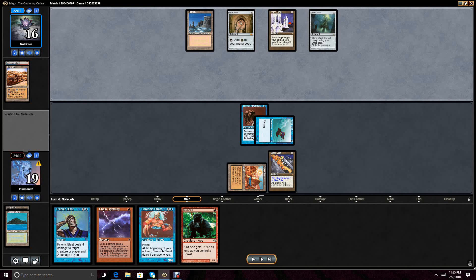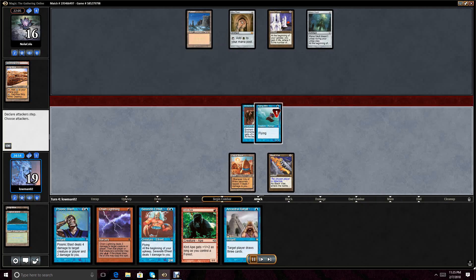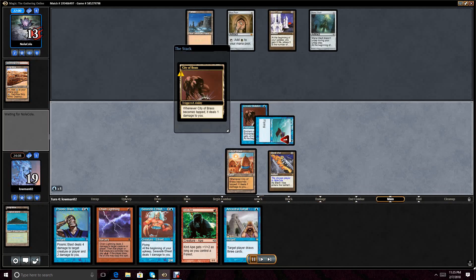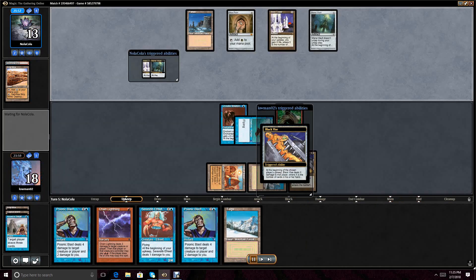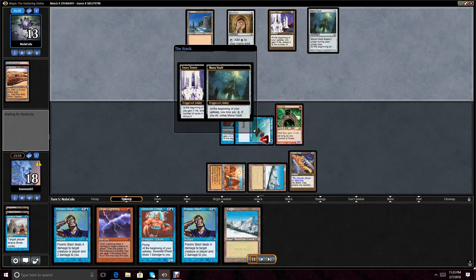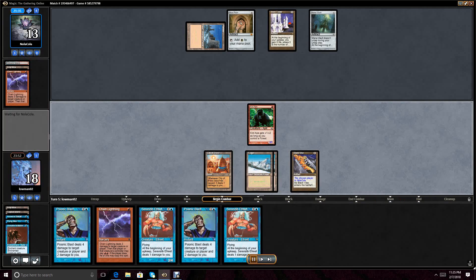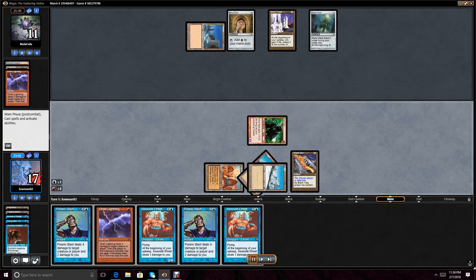Not that I think they would have used it on the Flying Men, but once I do draw land, I would prefer them to have Swords to Plowshares on my Flying Men. It is a riskier line to take with the Unstable Mutation, but I'm not really using my mana efficiently if I just cast a Chain Lightning or a Kird Ape at that point. I figure I might as well try to press the advantage — my opponent is obviously down on cards. We draw an Ancestral Recall, which is one of the best draws in our deck, probably actually the best.